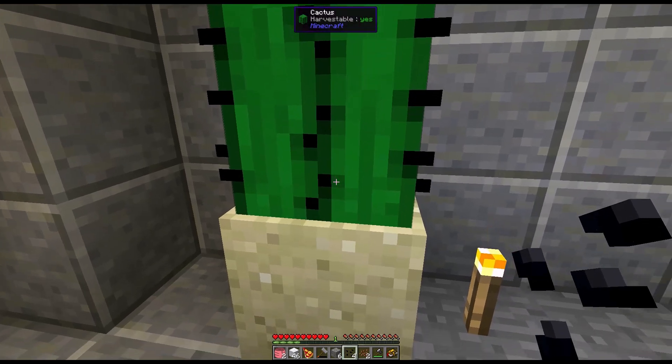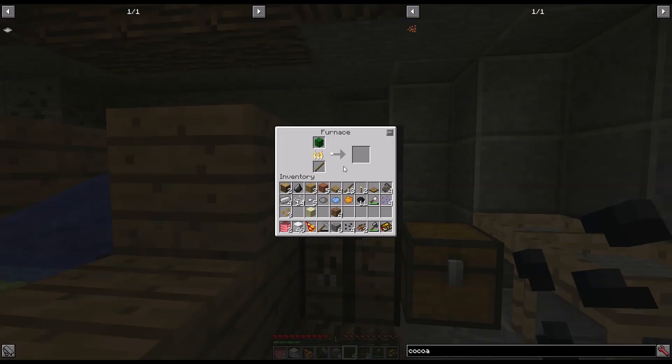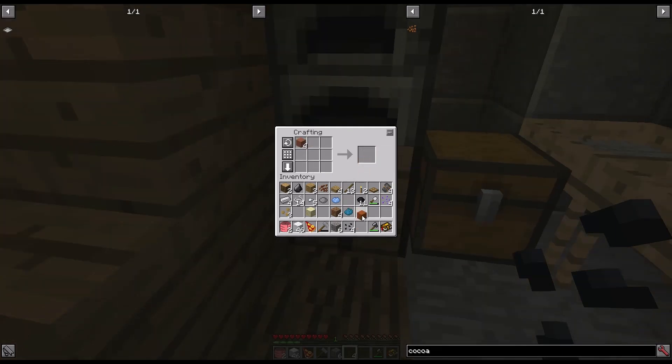I click on sand with the cactus seed to get cactus. Melt your cactus to get cactus green. Cyan dye. Orange terracotta. Brown terracotta. Gray terracotta. Light blue terracotta. And cyan terracotta. Which all together produce a bonsai pot.